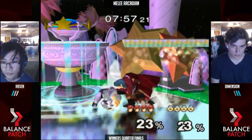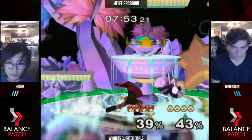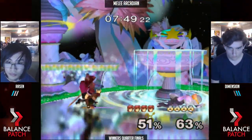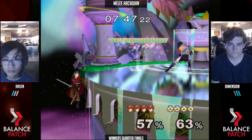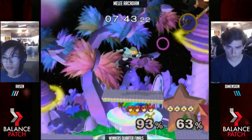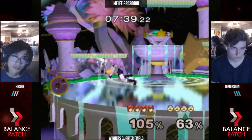Look at that — it's Dimension. Look at these traits — he's crouch canceling. Well, he's not actually crouch canceling. He's SDIing down by doing a downward-angled forward tilt. Because there is no downward-angled forward tilt for Sheik — it's just a forward tilt. But when you do the downward angle, you get the ASDI on it. That's kind of cool — fun fact for you aspiring Sheik mains out there.